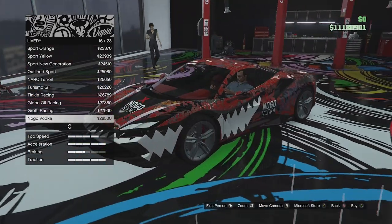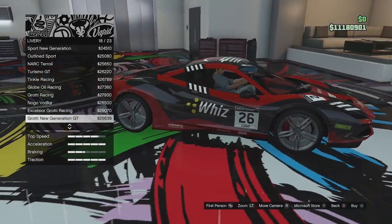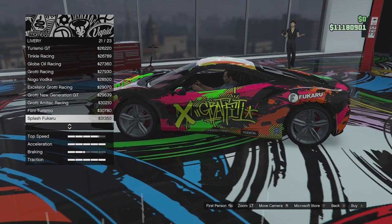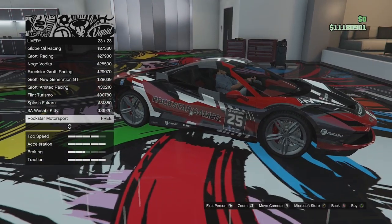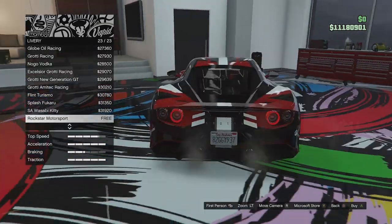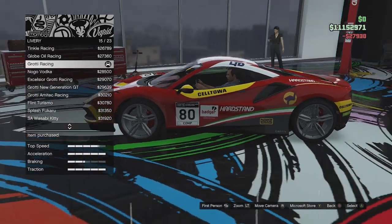We've got No-Go Vodka, Excelsior Racing, Grotty Racing, Grotty New Generation GT, Ami Tech Racing, Flint Turismo, Splash Fuccarou, and Stance Andreas Wasabi Kitty. We've also got Rockstar Motorsport — this was the special 25th anniversary design that we could get, which is quite cool. It has a Rockstar logo on there. I quite like this one and I'm going to go for it, because that with the red looks quite good.